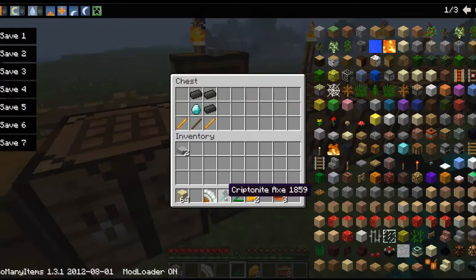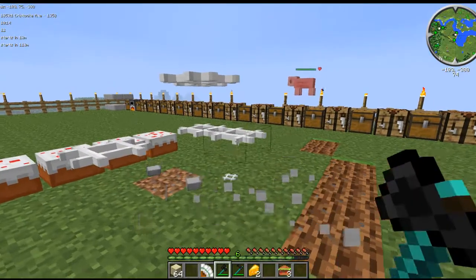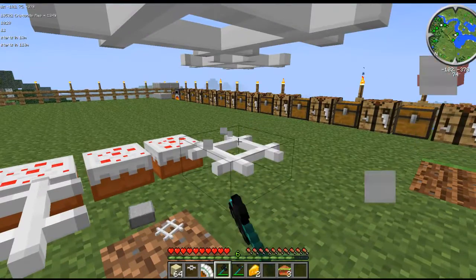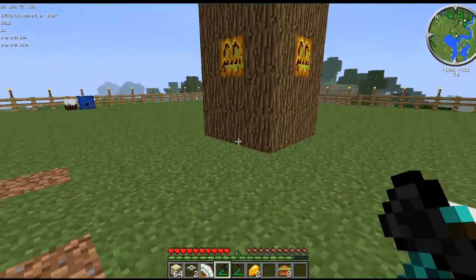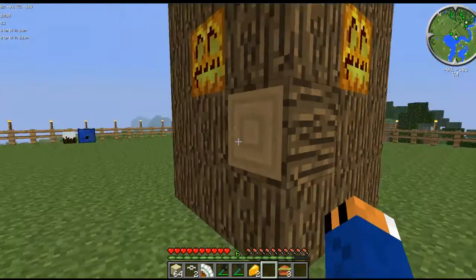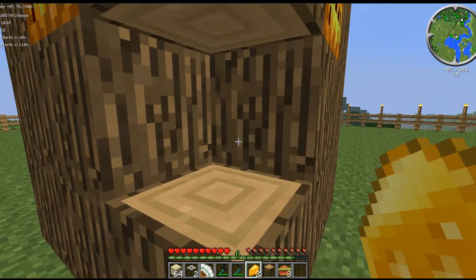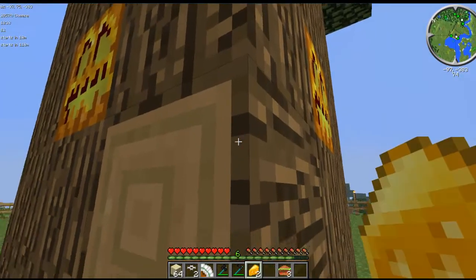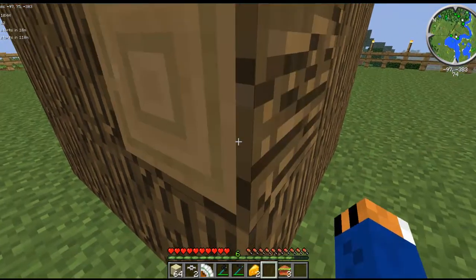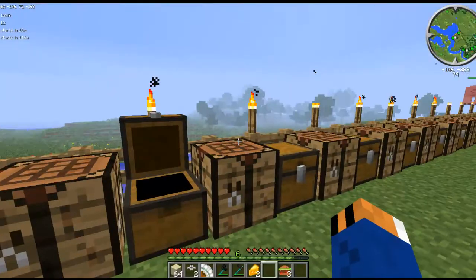Here is the kryptonite axe — and that's how you break blocks with it, which is kind of odd. Oh wow, that's really fast! That's the axe.